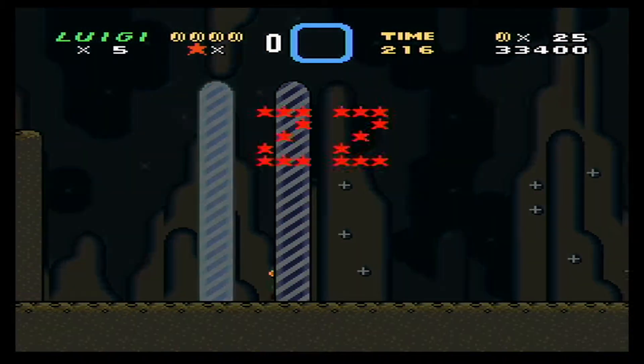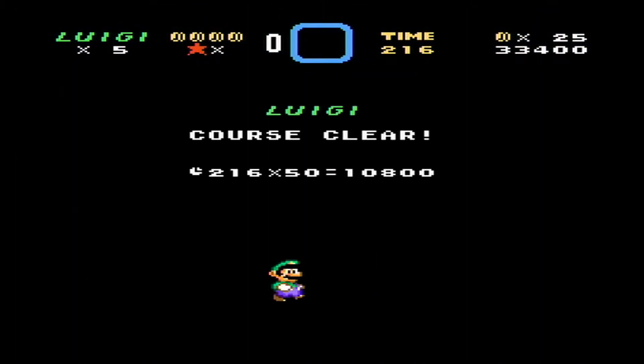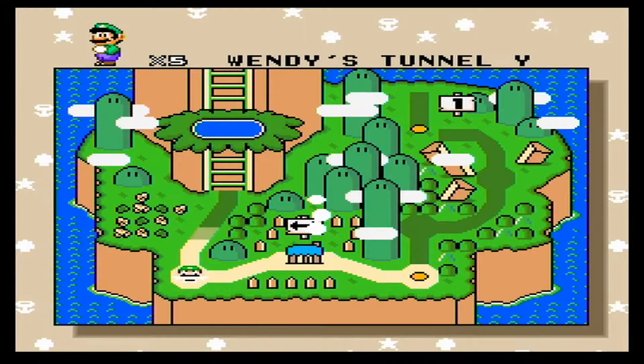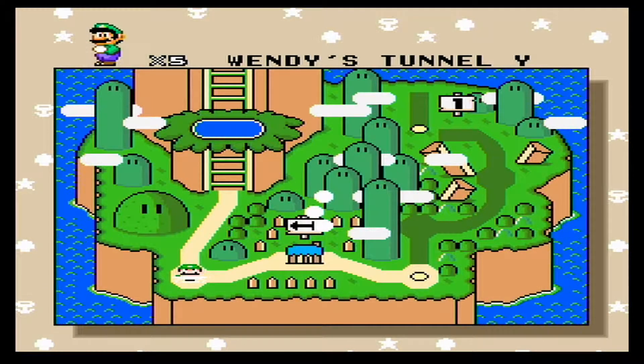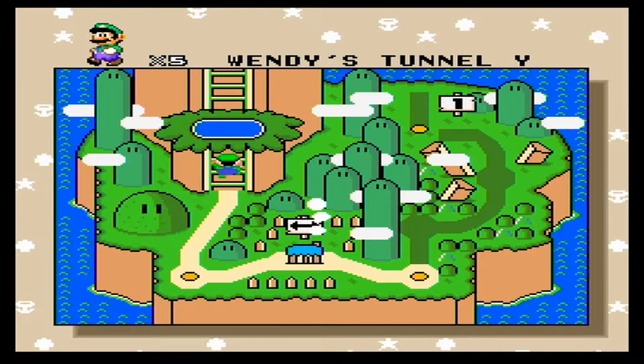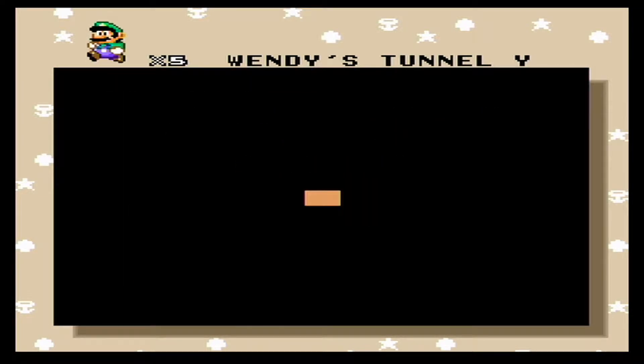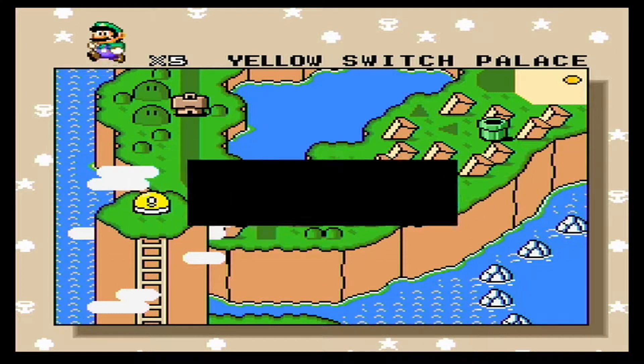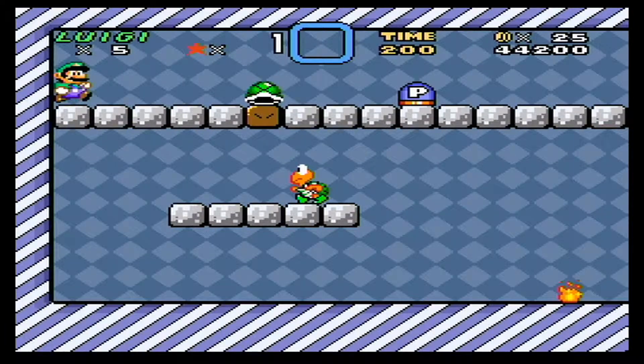All the sub-levels are totally random, and it looks like they even throw in sub-levels from other levels. I didn't realize it was gonna be that random, but who'd have thunk it? Alright, Wendy's Tunnel Y is done.